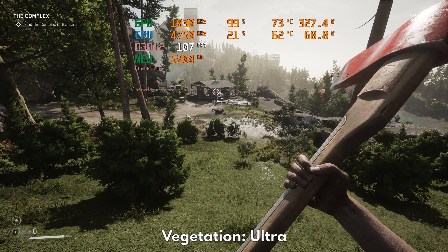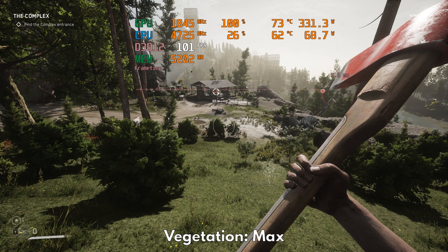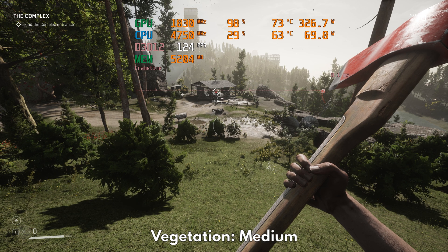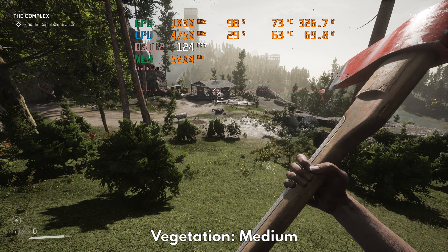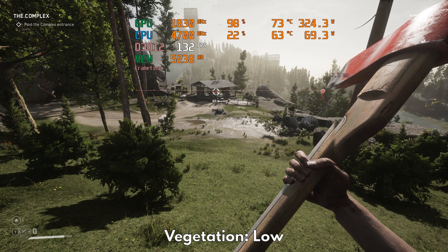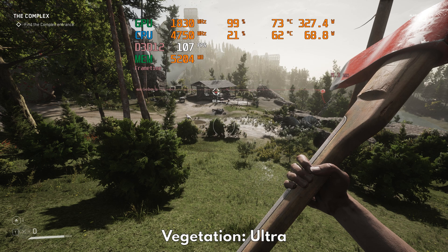Our last setting is vegetation, and this can give you the biggest performance gain when moving down from max to low. However, it heavily reduces the level of immersion as environments become more barren and artificial. It all depends on you — if you're not bothered by the lack of foliage, choose low. If you want to retain the level of density with some performance gain, go with ultra. But if you want a more aggressive compromise, go with medium. For this guide, let's settle with ultra.